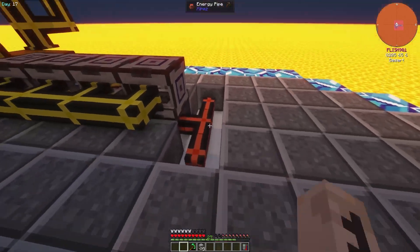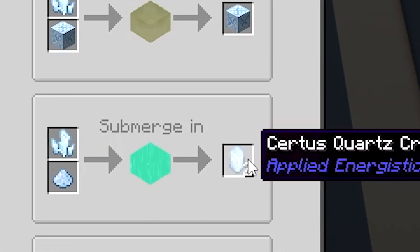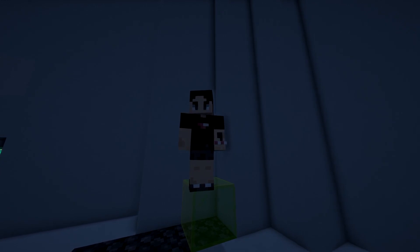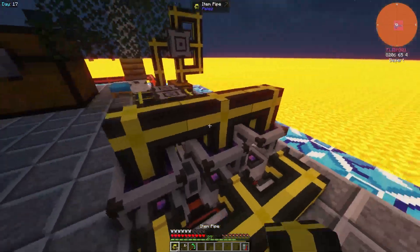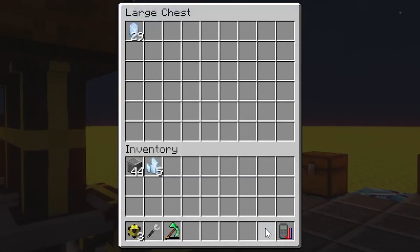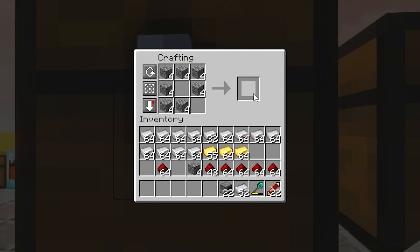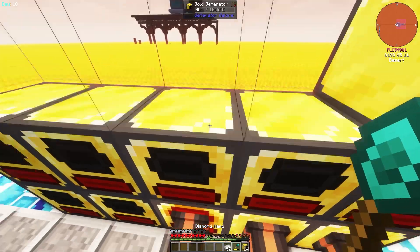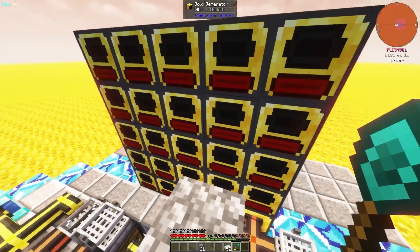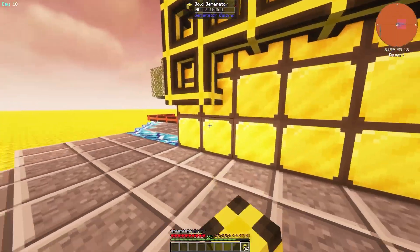Another thing that AE2 makes us do is charge our certus quartz - this is necessary to make fluix crystals and more certus quartz without sieving any more skystone. The charger only accepts one item at a time, so it is quite necessary to automate this process. I laid down three chargers, set the pipes to extract, then set pipes to insert certus quartz from the top chest - now if you place certus quartz up here it gets charged and sent down to this chest. This is also a good time to upgrade my generator setup because I have been running on quite the energy deficit. Even after adding 22 more generators, I got it all hooked up and added a coal distributing chest at the back.